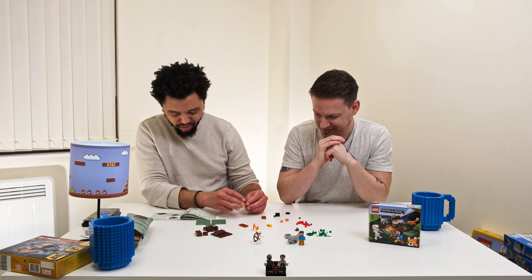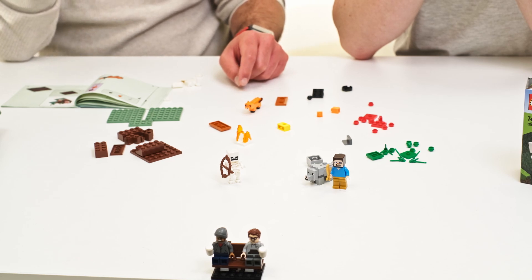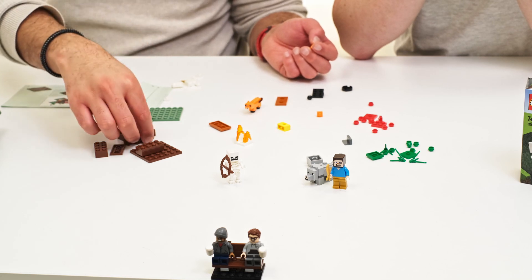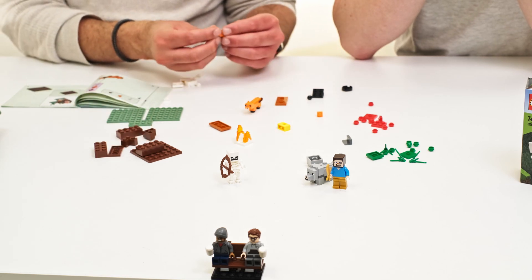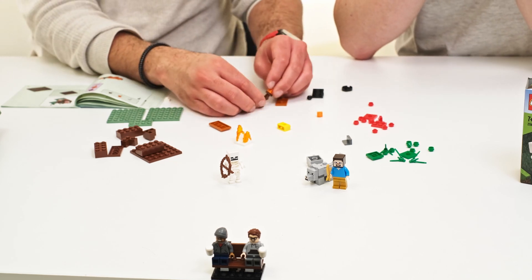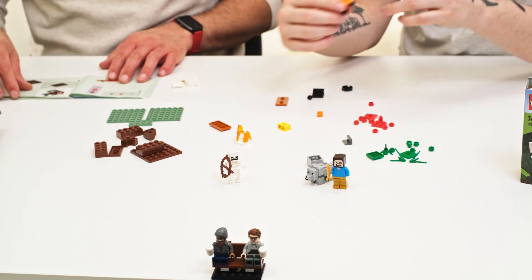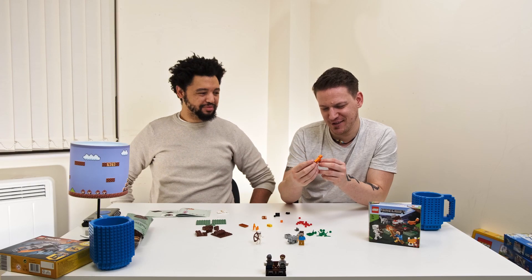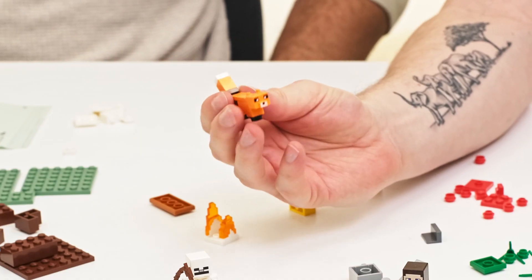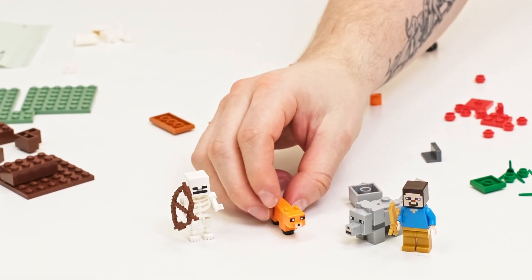The set is Lego Minecraft, and it's something we both have experience with. Foxes generally have large tails — how do you think they're going to do the tail? They're using a piece like this, and then it's a white piece. There you go — that is very cool, and very close to how it looks in-game. Very funky piece, very streamlined.